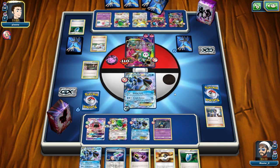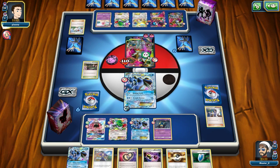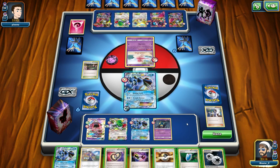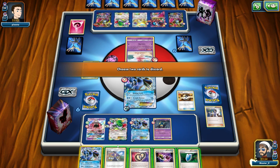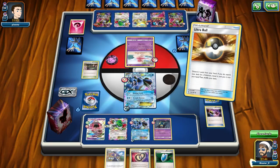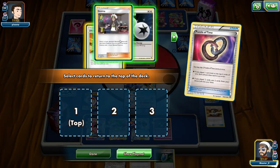These turns where my opponent has to attach to Hoopa and retreat out are really going to hurt him — it's putting energy in the discard, and those are energies not going onto Gardevoir EX. My hand is pretty good right now. I think I can VS Seeker to get something if I need to. If there's a Shadow Triad, that'd be great, but I don't think there is right now. I might need to Ultra Ball for Shaymin. Even with Hypnotoxic Laser I'm still not really getting a knockout here — if they retreat, the Laser is pretty much wasted.